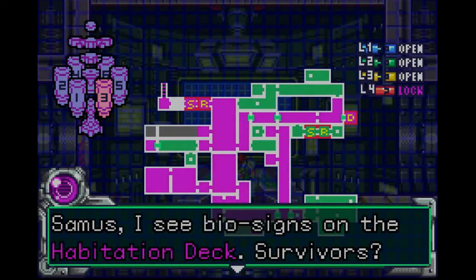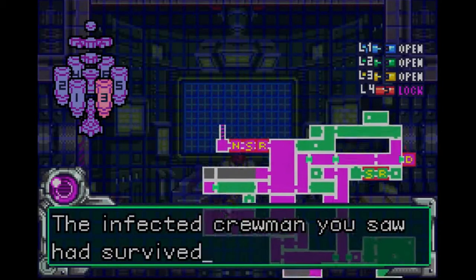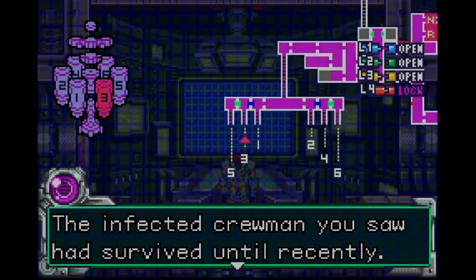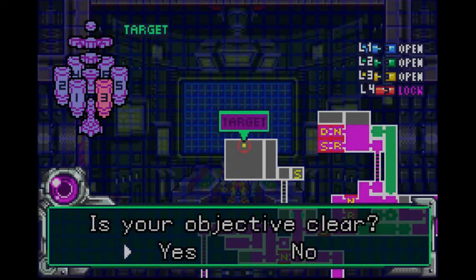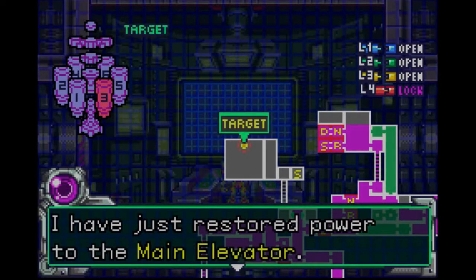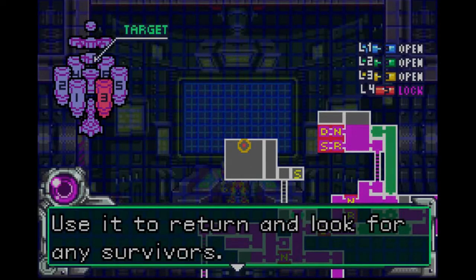Samus, I see bio signs on the habitation rig. Survivors? The infected crewmen you saw had survived until recently. Maybe there's a chance. The signs emanate from here — is your objective clear? I've just restored power to the main elevator. Use it to return and look for any survivors.